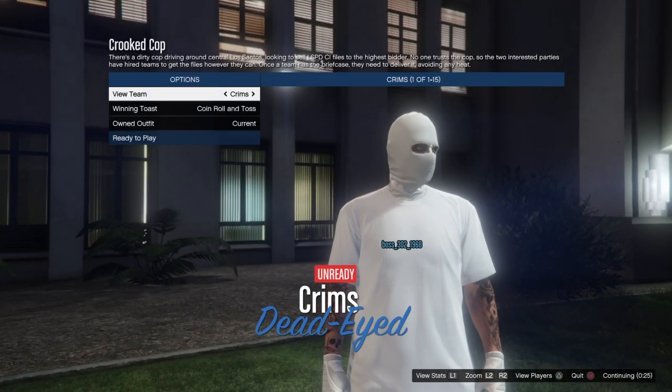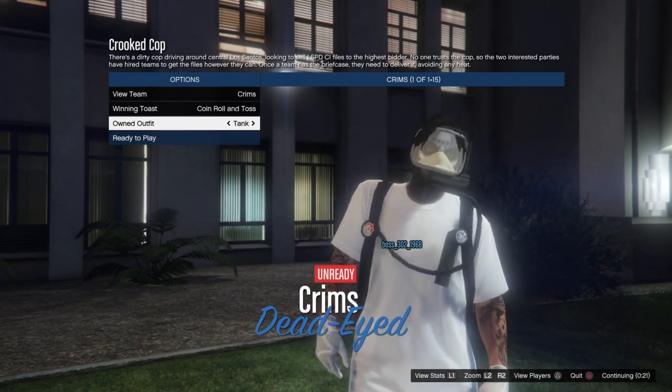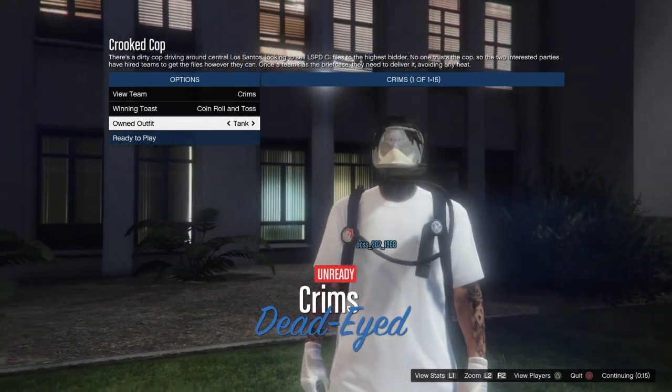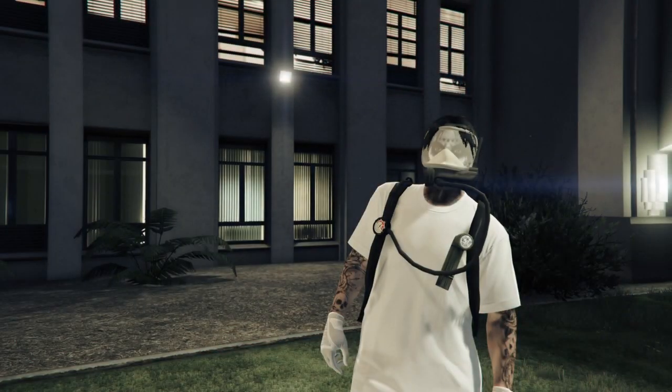Once you get to the outfit selection screen, go down to owned outfits, switch it to the right — it should be the tank outfit. That outfit should be on the character you have. Ready up, and when you spawn in you should have a yellow tank on your back inside this job.